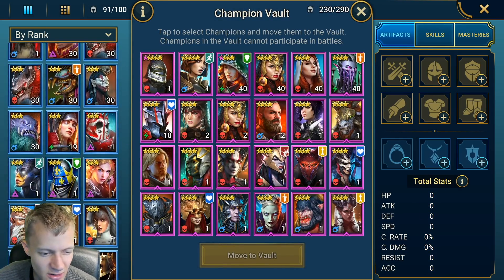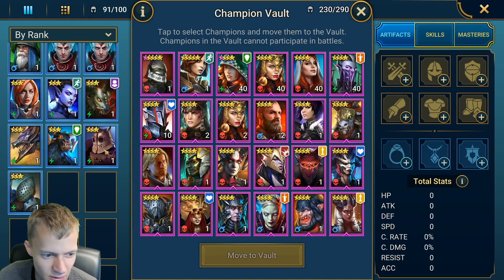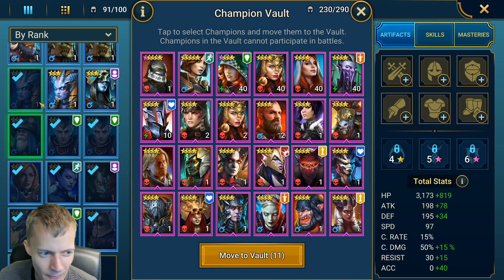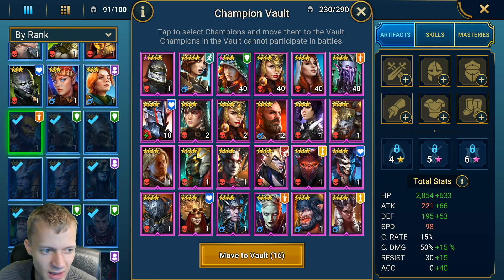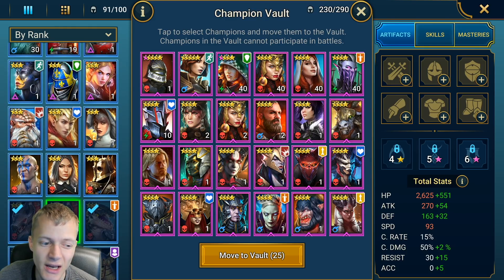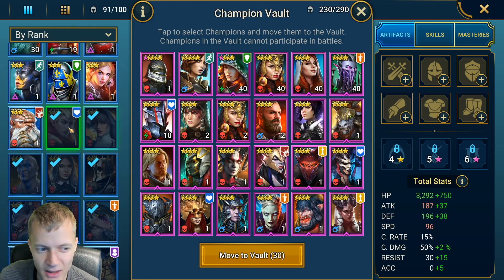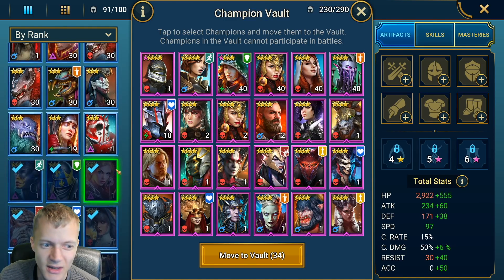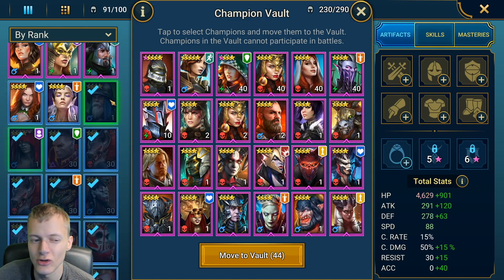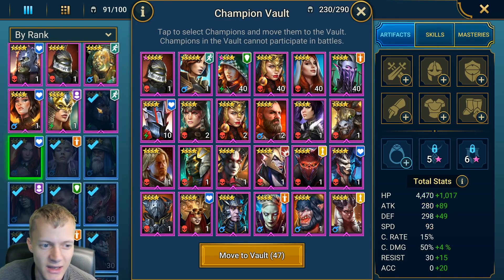Now I have so much space that I can just leave a lot of three-stars in, which I don't really care about right now. Let's clear my inventory a little bit — place every single thing into the vault, then open the shard. Today I want to try and beat or show you guys me doing a two-minute-and-under dragon run with my heroes.